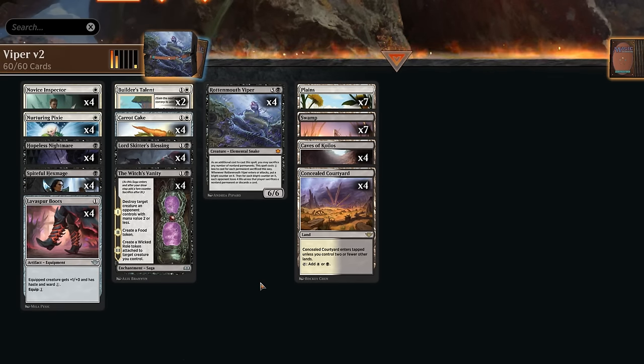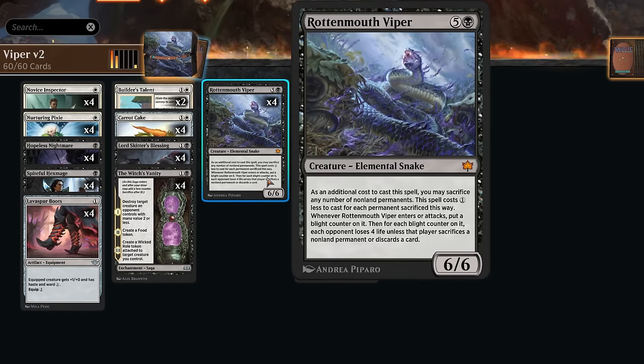Hello and welcome to another standard video in the preview event for Bloomboro. Today we're going to try to combo off with our Rotten Mouth Viper. This six-mana 6/6 says as an additional cost to cast it, we may sacrifice any number of non-land permanents and get a one-mana discount for each one sacrificed. Whenever the Viper enters or attacks, we put a blight counter on it, and for each blight counter, each opponent loses that much life unless they sacrifice a permanent or discard a card. We are giving the opponent a lot of agency, but usually they end up empty-handed quickly.